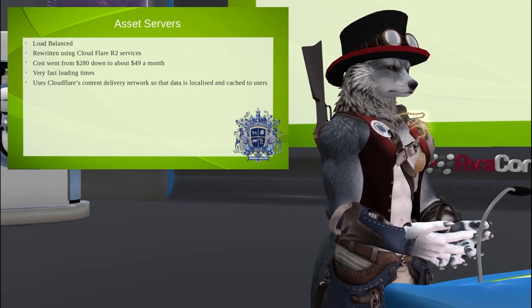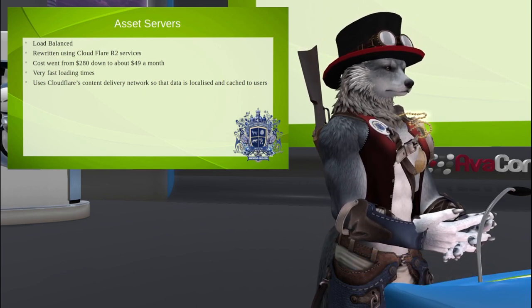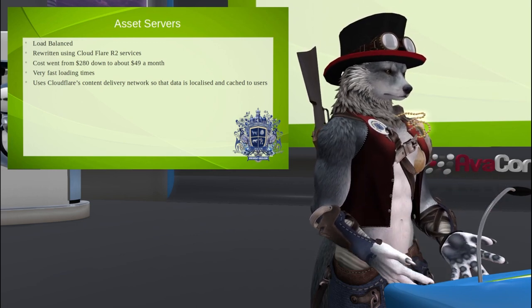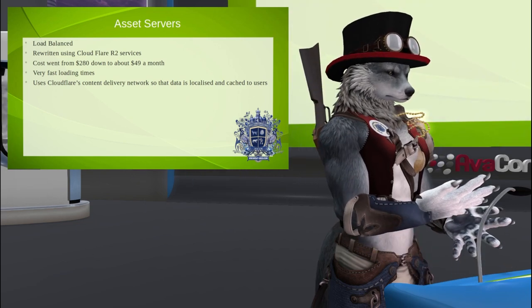By redoing that, we use DNS load balancing. What that means is we've got a pile of asset servers and it just randomly chooses one because it's a very fast operation. We're using Cloudflare's content delivery network.